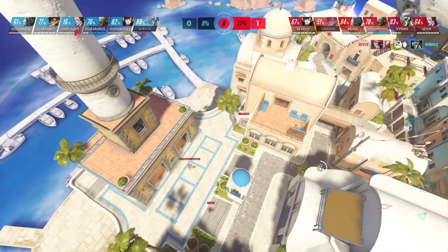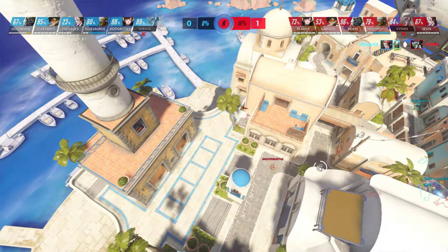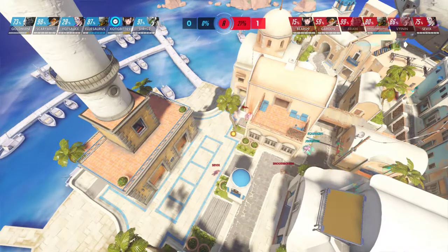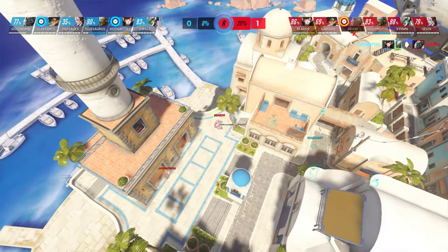Shrigz gets staggered a bit, making them have to reset. Their Winston floats over on top and tries to clean up. They do take out the Genji though, so now they're at an even advantage — in fact blue team has the advantage because their spawns can be closer. They take out the Winston too, which puts them at a great advantage.